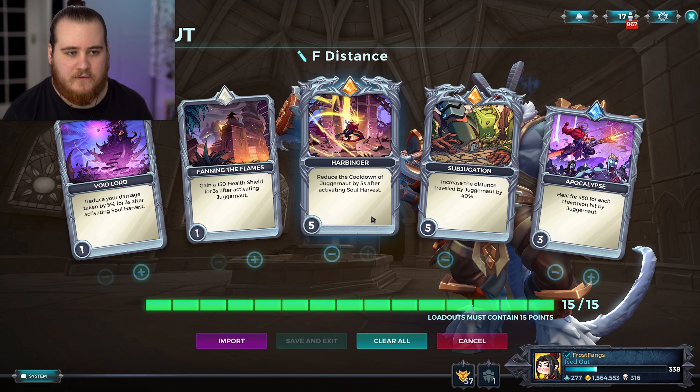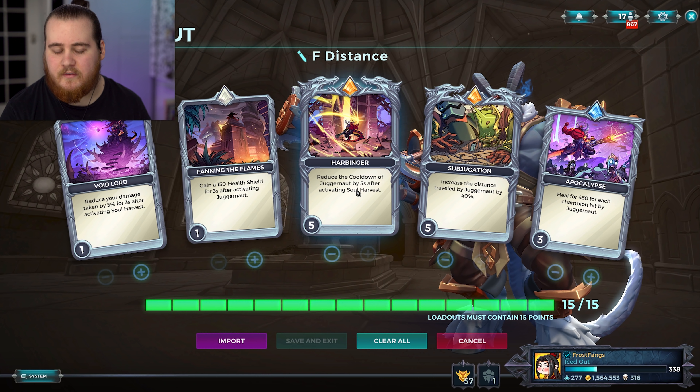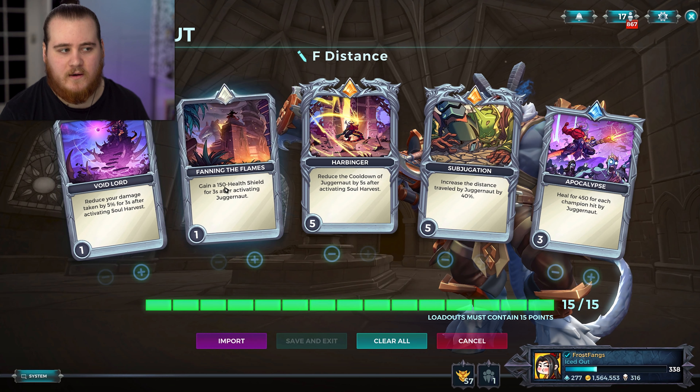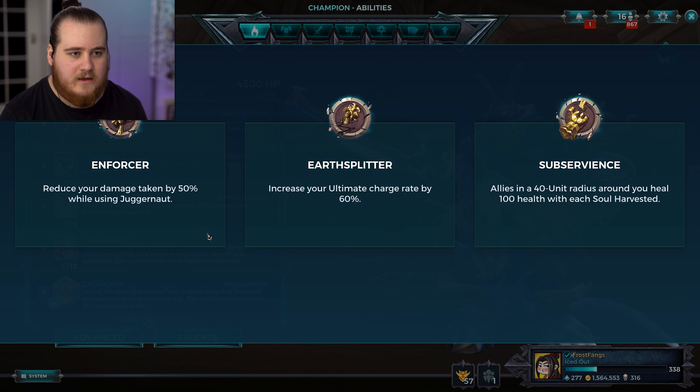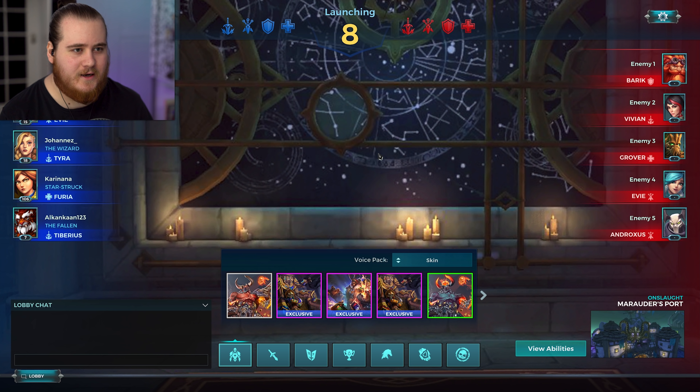Hi guys, Frostfangs here, welcome back once again to the Paladins video. We're going to be playing some RAM today based around his Juggernaut, his F, although I'm not 100% locking myself into that, just in case we go against a team with a ton of CC where we'd get massively countered. I'm leaving myself a little bit open to switch it up, but as long as we don't go up against anything too crazy, we should be fine to stick to this.